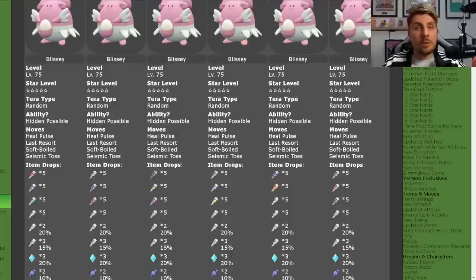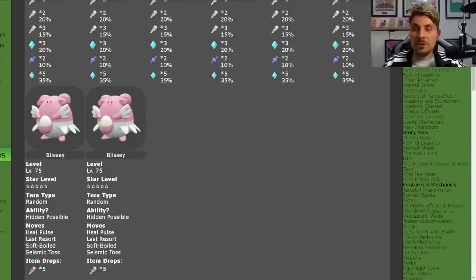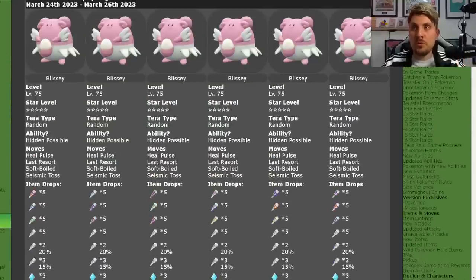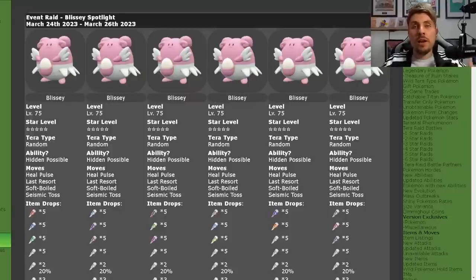They can have their hidden abilities and they will have the moveset: Heal Pulse, Last Resort, Soft Boiled, and Seismic Toss — and that is across the board. There are going to be no additional moves for these Blisseys, so there's no threat of anything like Sing that we kind of theorized there might be in our preview article.